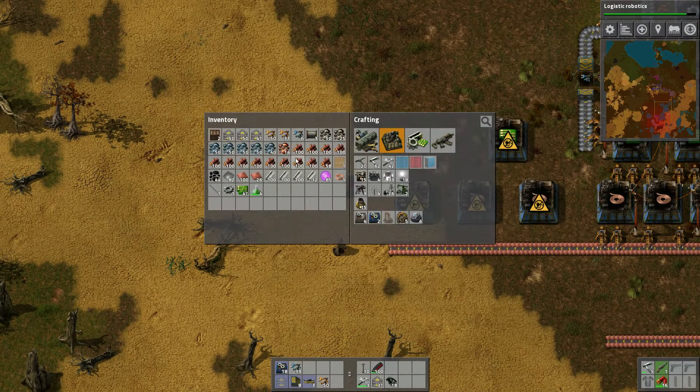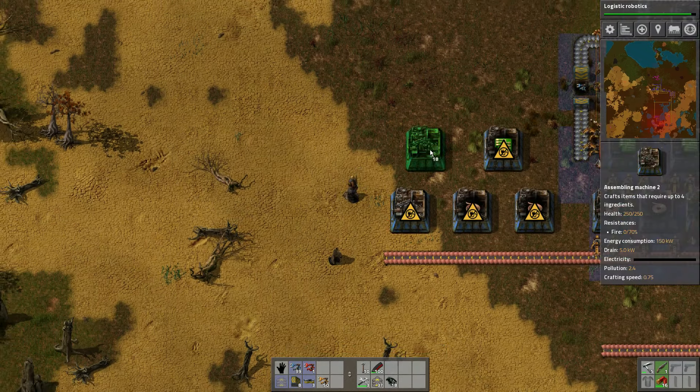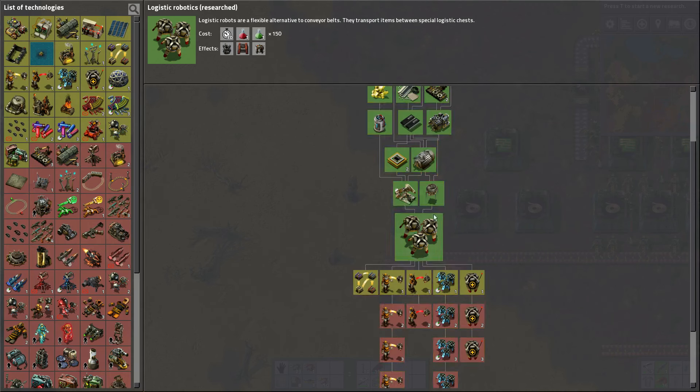We're going to want red inserters as well. I'm just going to build one right now to get it in the spot. We need to make gear wheels here and then drop another factory. We got our logistic robots! Now we can add the logistic system — this will give us better chests. We're going to want these. I want the personal roboport, so I think we're going to go for that.